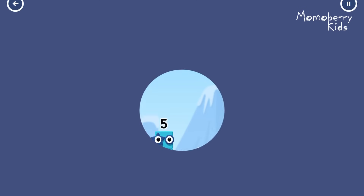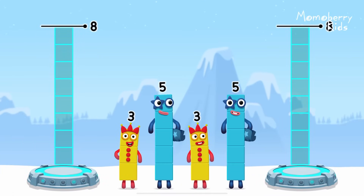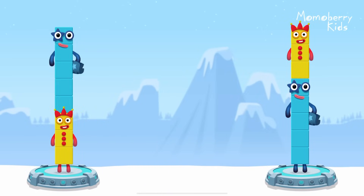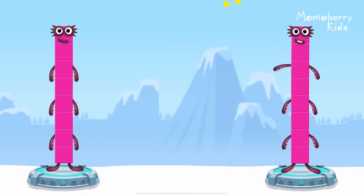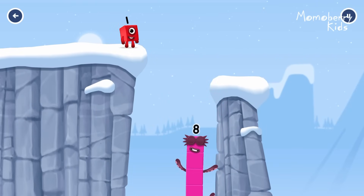Share the number blocks evenly to make two groups of eight. Five, three, three, five! You solved it! Three plus five equals eight! Five plus three equals eight! Eight equals eight! I am eight! Fantastic!